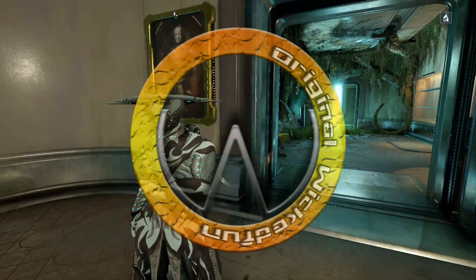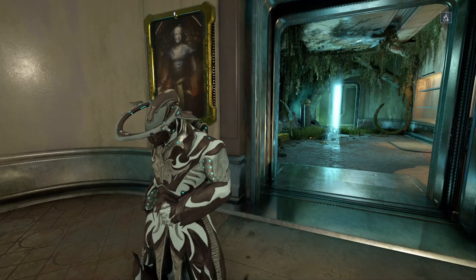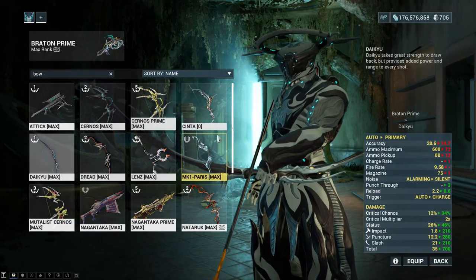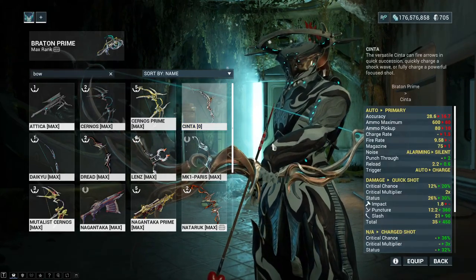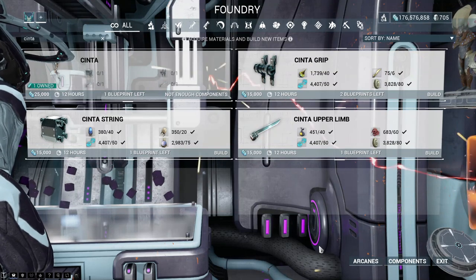The bird puzzles in Daviri are good for about two whole things. One being the new version of the Daiku, which is of course the Sinta, that only has its parts dropping from these things.